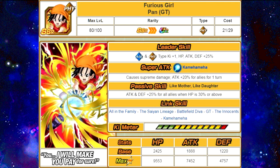Alright, so let's start off. The first one is Furious Girl Pan GT. Her leader skill is Agility and Physical Type Ki plus 1, HP, Attack, and Defense plus 25%. Her Super Attack is Kamehameha, causes Supreme Damage to the enemy, and Attack plus 20% for all allies for one turn. Her passive skill is Like Mother, Like Daughter: Attack and Defense plus 25% for all allies when HP is 30% or above.